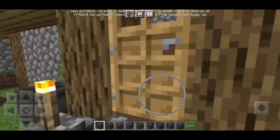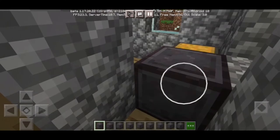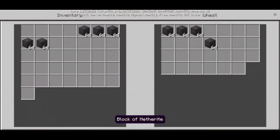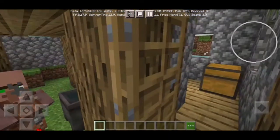Put the house with the chest and then put all your loot available in it. If your friend comes, they won't check the chests because you already looted it.